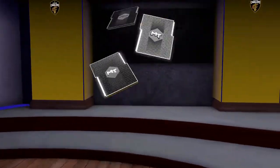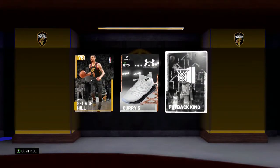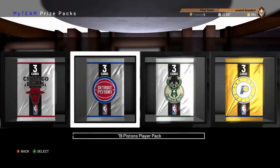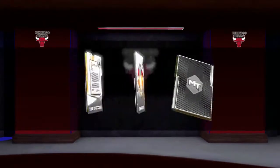Cavaliers pack. Obviously we can't get LeBron from this anymore, but hopefully we can get Kevin Love or George Hill. The best pack is the Bucks pack since there's a chance to get an Amethyst Giannis from that. So we will save that for last, but we will open the Bulls next since I think that has the least stars in it. It doesn't even have a Sapphire unlike the other two teams.